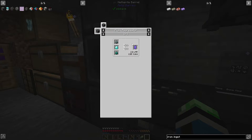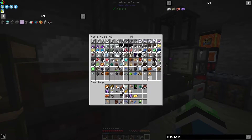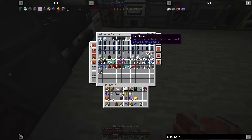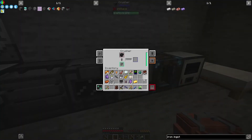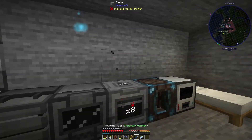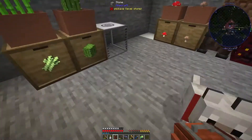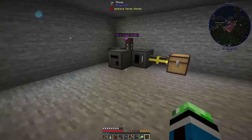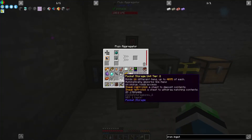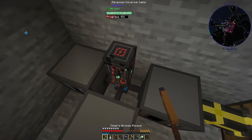Parallel processor - resonating gem needs skystone dust, diamond, ender dust. Got it. I just need two of those for now. Skystone still in here - so we need to do that. A couple diamonds. I cannot believe how many diamonds I've used so far. The fluix aggregator is here now.